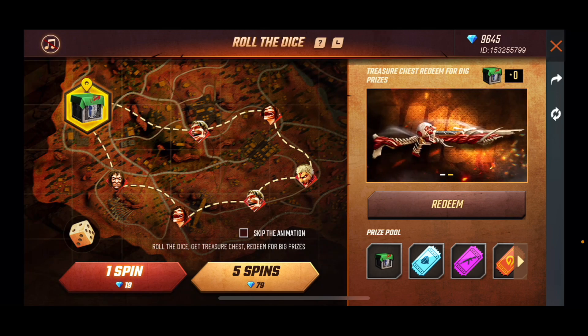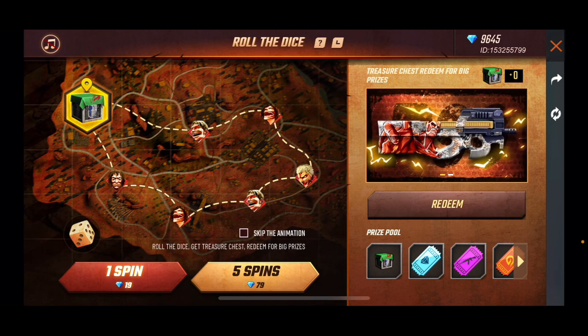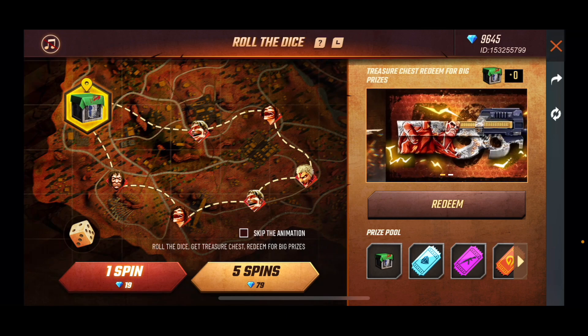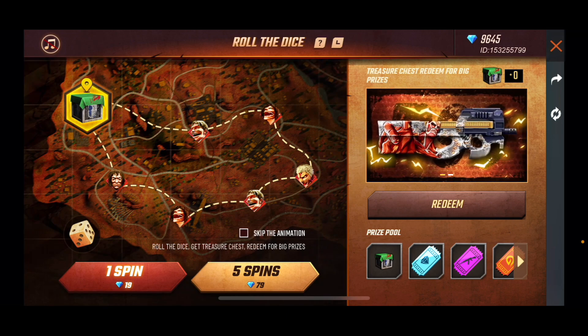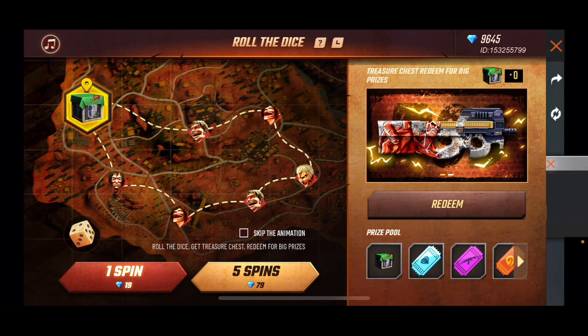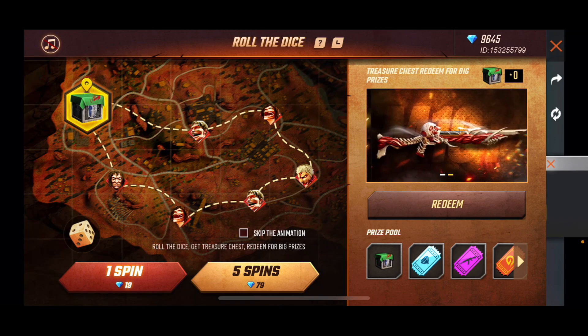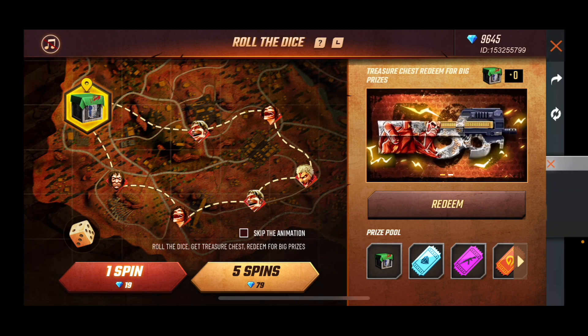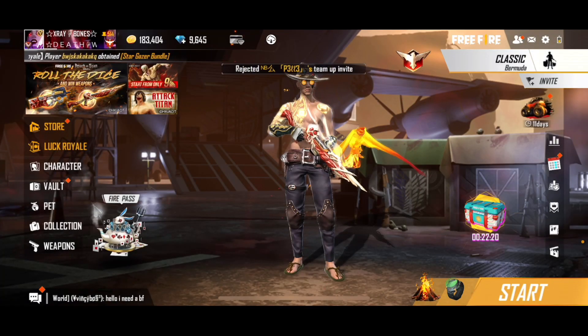What made the shotgun stand out more was the armor penetration. It's like if you have the character with high auto, which does penetration when you're low on HP — like at 180 HP it does more penetration. I'm gonna go test the shotgun right now.